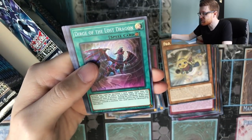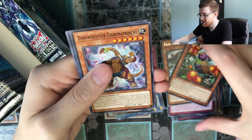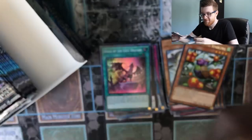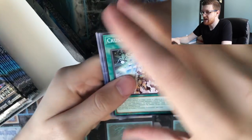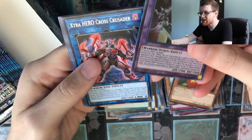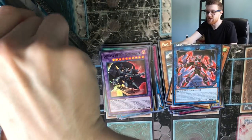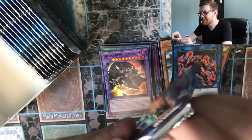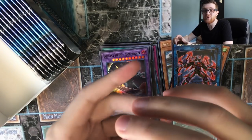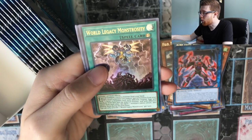Second to last pack on this side — Dirge of the Lost Dragon is our super rare, and then another Starling. Last pack of the first side. Destiny Hero Dominance is our super rare. It's pretty cool that they're still supporting these archetypes even though heroes are ancient at this point, but I love that they give old archetypes some love. I'm always in support of brand new legacy support.